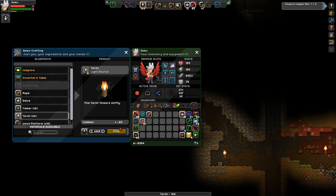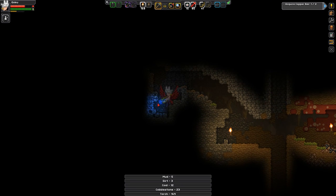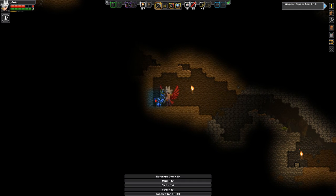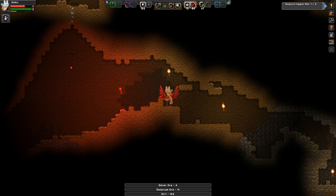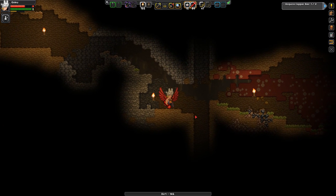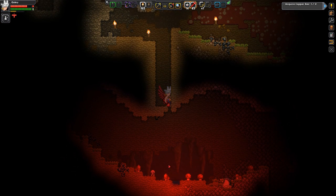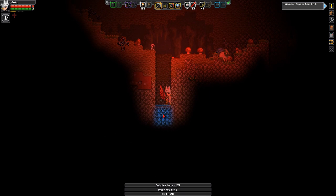I'm just making an ass load of torches. 168 is pretty nice. We definitely need to stay on top of the torches, but we definitely need to stop for solarium. If you see it, stop for solarium. Don't pass it up. I think it'd be a bad idea. I don't see any solarium over there. I want to continue to dig down. Rip my pet and rip my NPC. A little bit of age assault but I don't desperately need it right now.